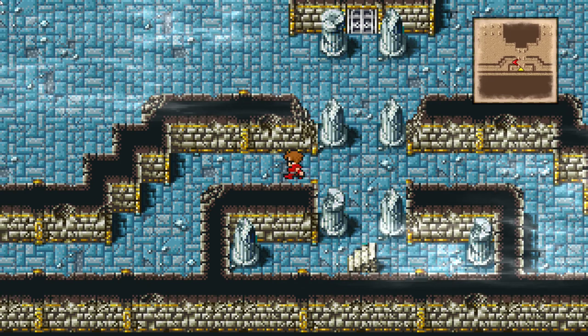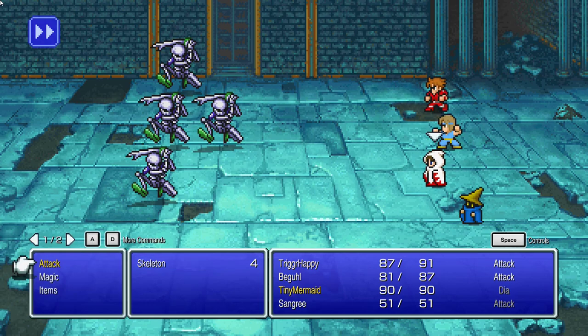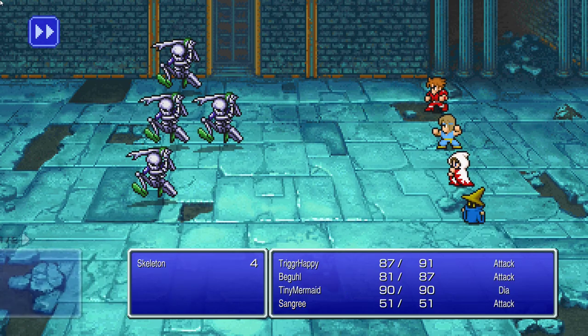We are at the Chaos Shrine. I remember there's a door over here on the left, it's got a chest in it, so I'm gonna go get that before we go fight the boss. There's a couple other chests in this shrine, but you need a key — I think it's a Mystic Key to open them — so we'll be back after we get that.